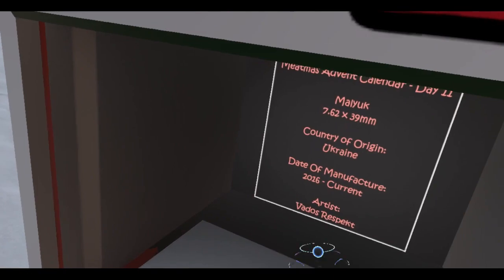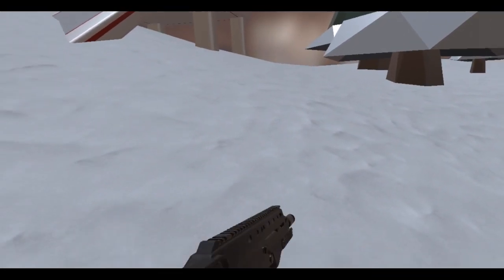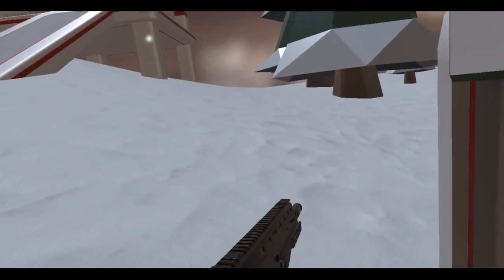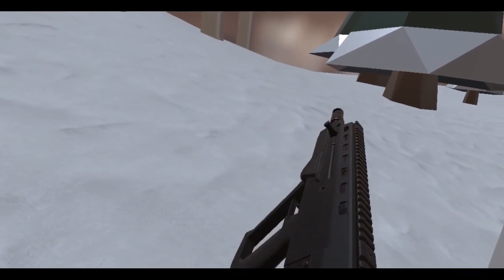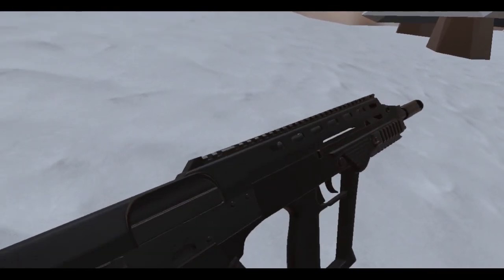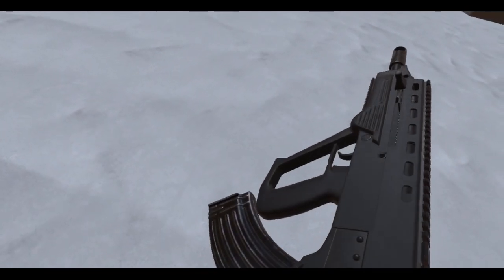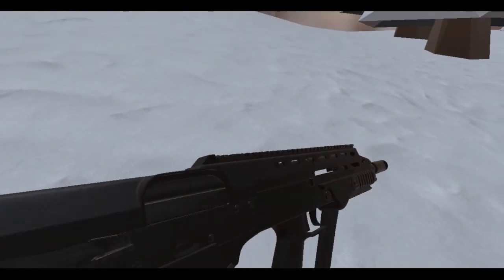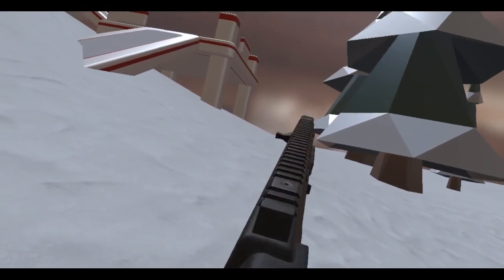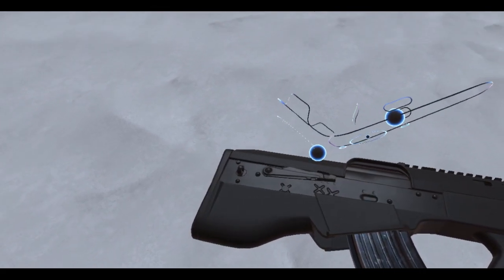This is all new to me. This thing is a current rifle — it's from 2016, like two years ago. It barely came out. Looking at controls here — might be a safety on the touchpad. I'm going to click left on the touchpad. There we go. I think this is a fire selector.